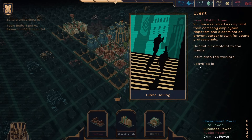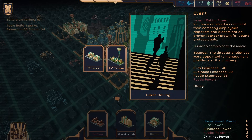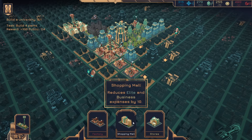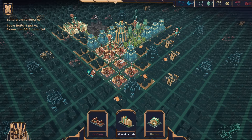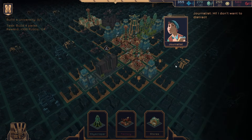They've received a complaint from company employees — nepotism and discrimination prevent career growth for young professionals. Submit a complaint to the media. So this hurts Elite — that does reduce our expenses pretty bad. Put that there, and then get a shopping mall there.